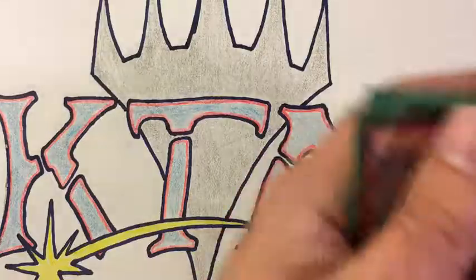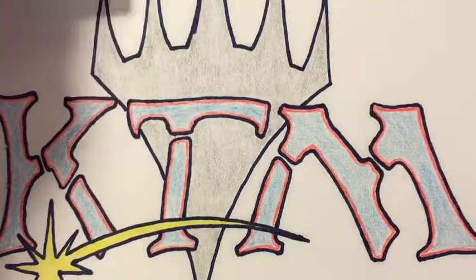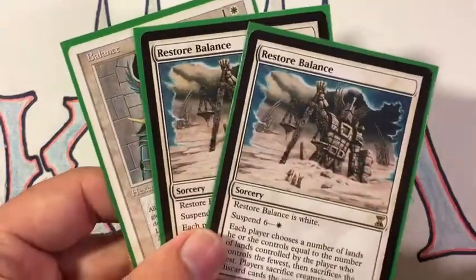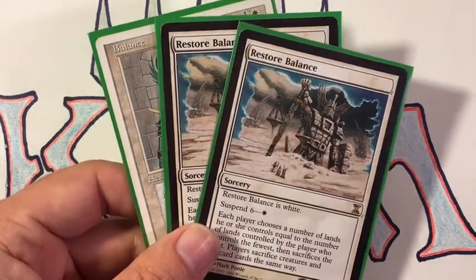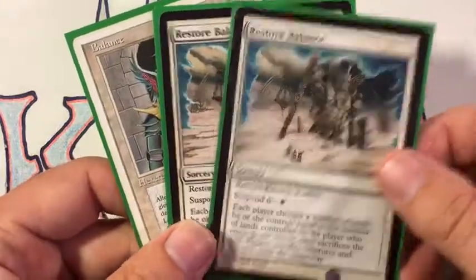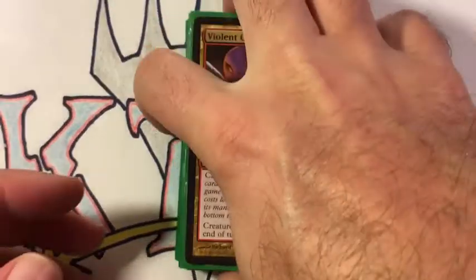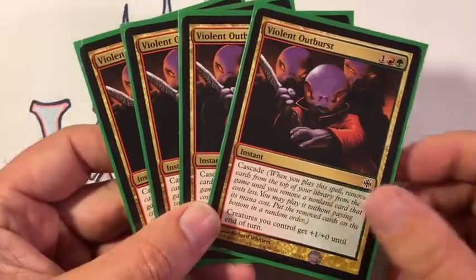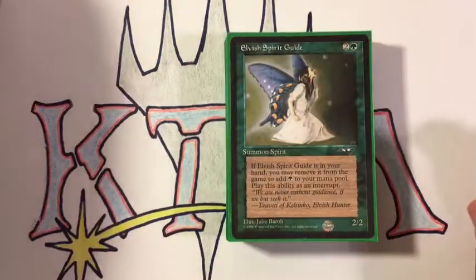For the deck list, you start with four Greater Gargadons — that's what you're going to combo out with. I only own two copies of Restore Balance and I have one regular Balance, but that's always been plenty. You only need to resolve one of these to finish off a game. And then I have four copies of Violent Outburst — having four is like having eight more copies of Restore Balance. The rest of the deck is just to support that combination.